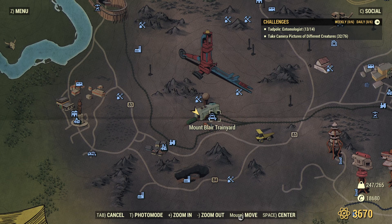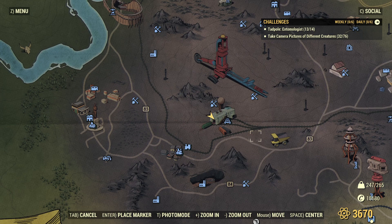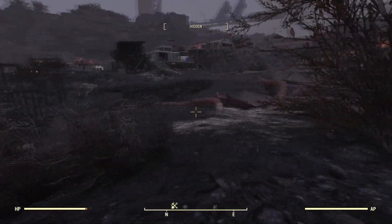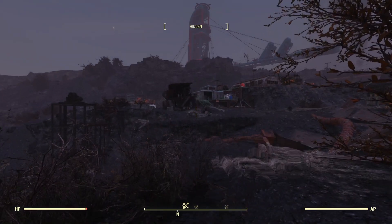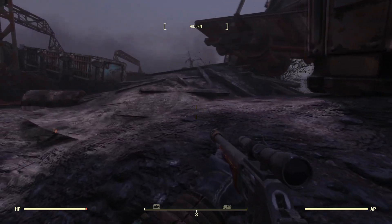This is Mount Blair Trainyard. And this is Mount Blair right here — I'm pretty sure this is also a discoverable location I haven't discovered yet. I was looking on a map online trying to refresh my memory about whether I'd explored this place before. There's a workbench at the bottom center of my compass. Let's explore.